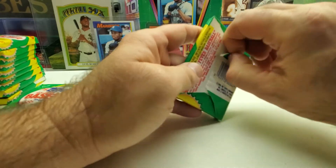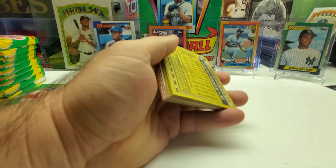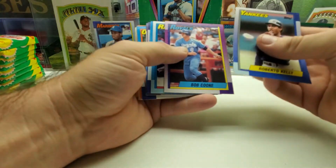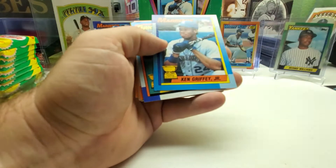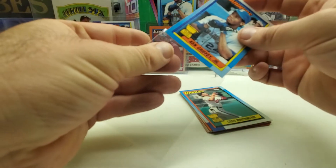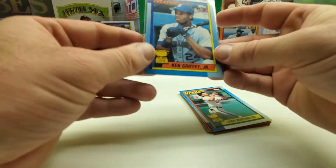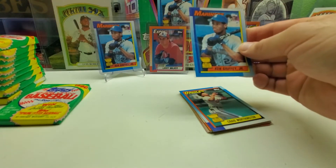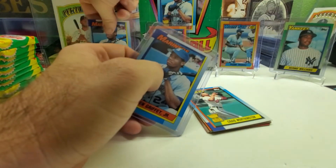That one's all in one piece. Roberto Kelly, Bob Boone, Mike Scioscia, Ken Hill, and another Ken Griffey Jr. Wow. This is like the second box I've pulled two Griffeys in a box. This one's a little bit better centering — not by very much, but I think it's a little bit more on this side. Still not a great even card, but I'll still take it.